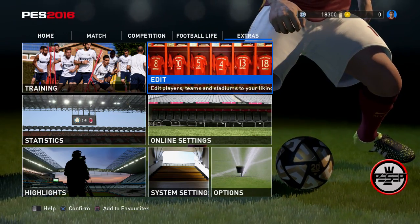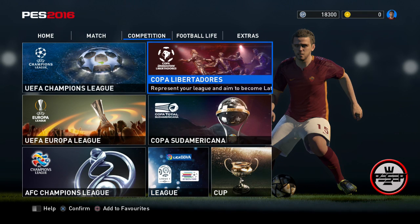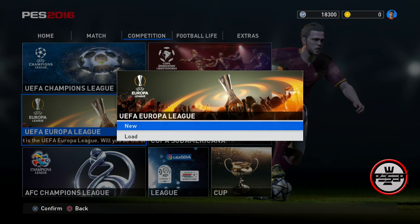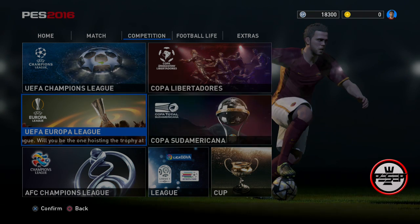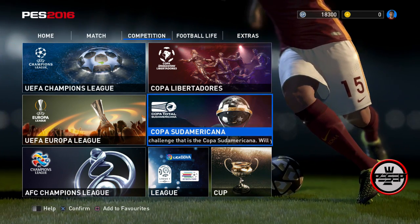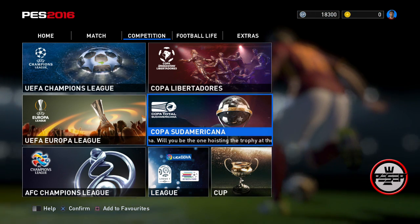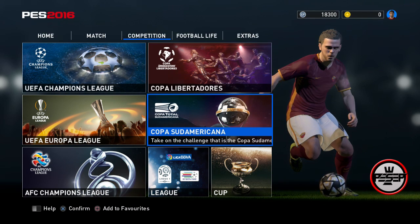I'm going to walk you through everything now. For each one of these competitions, click on it, go New, then OK, and then skip it when the GP shows up, then come back out. You don't even need to play a single match. If you do play, you'll get even more GP for your first time. Everything you do in gameplay - manual pass, manual shoot, early cross, skills, scoring - even putting the ball to your goalkeeper will get you GP.